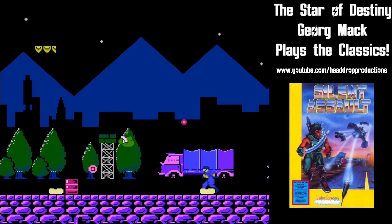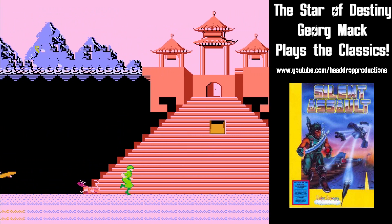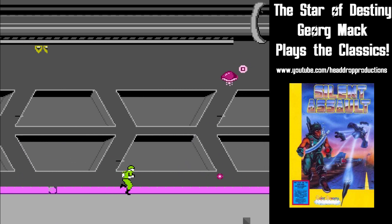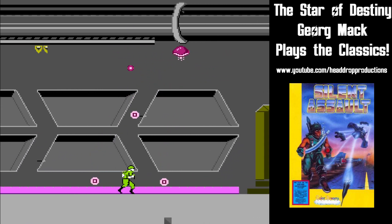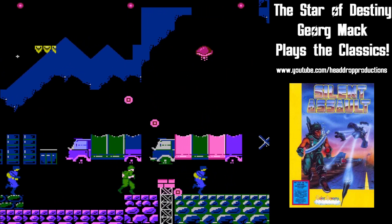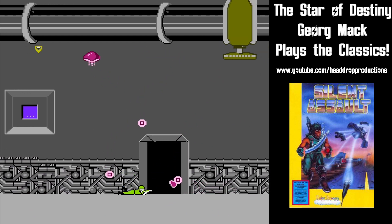There are three different guns you can pick up. The default is the bazooka, which shoots a rocket straight ahead. You can also find a machine gun which allows for rapid fire attacks. The final was my favorite — the shotgun. Spread shots are pretty powerful and make mincemeat of enemies.